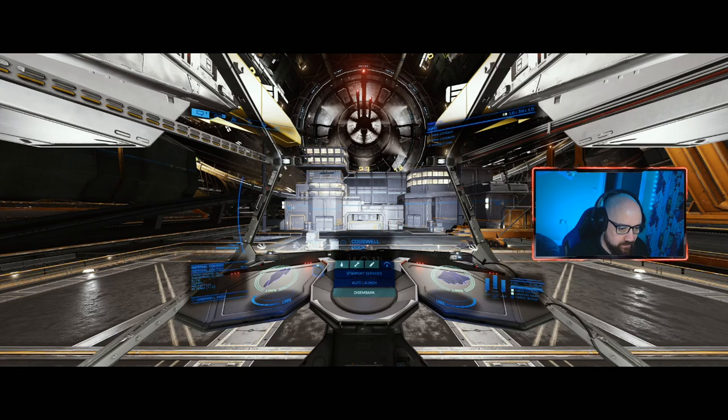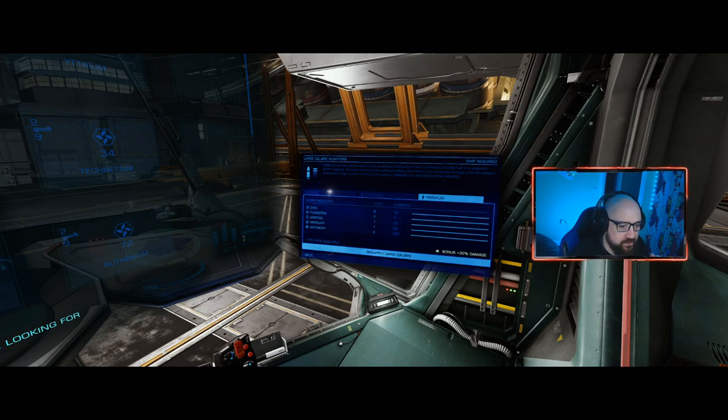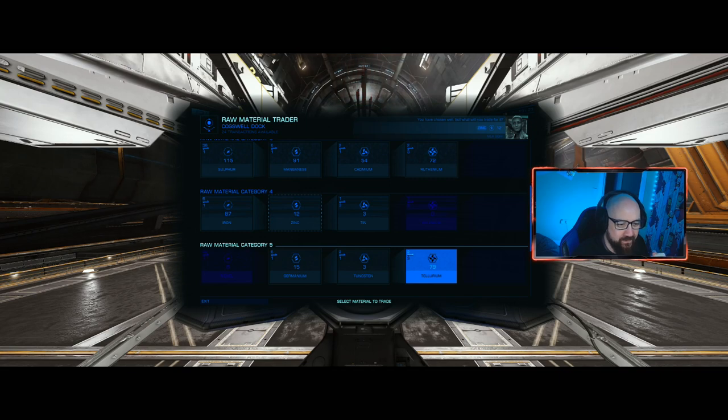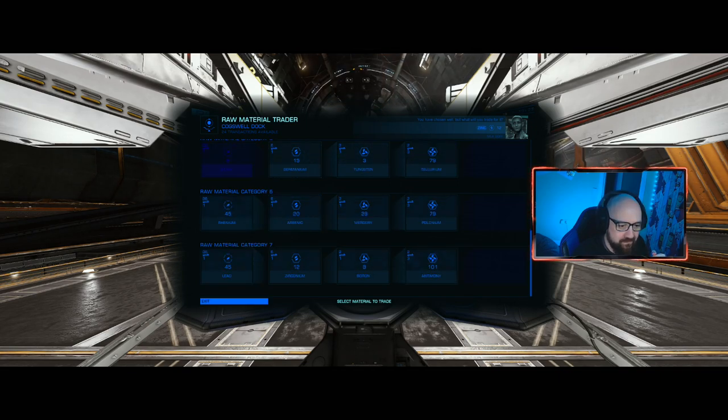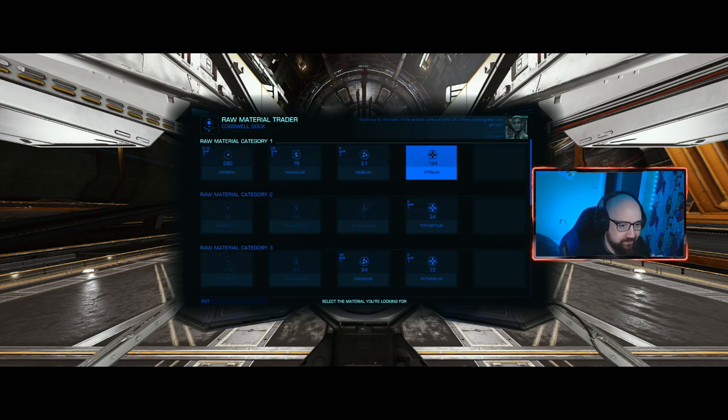Okay, rearm weapons and head to the material trader. Large calibre needs zinc and tungsten - 10 reloads is 80, so 80 zinc and tungsten. Zinc: 20. Keeping polonium and tellurium. 81 for 54 - that works. What was the other one? Tungsten.